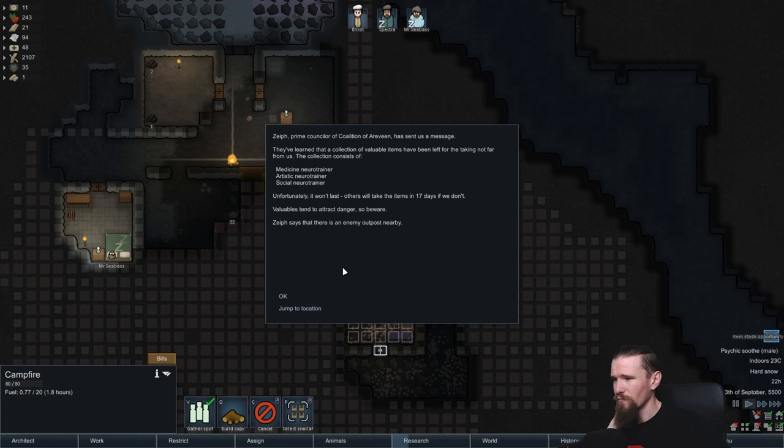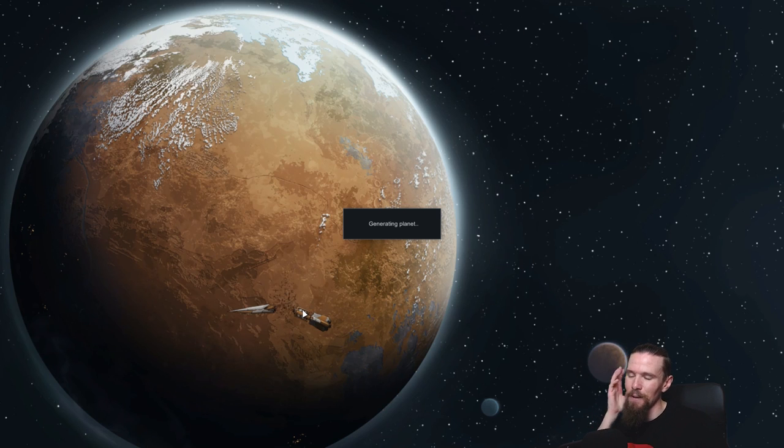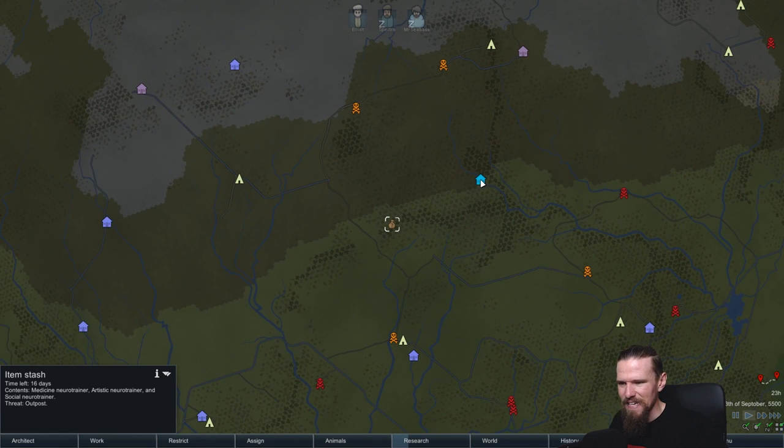Item stash opportunity - okay so this is another one that's popped up. We've got Zeith Prime Counselor of the Coalition of Arveen, who has sent us a message. They've learned that a collection of valuable items has been left for the taking not far from us - there is a medicine neurotrainer, an artistic neurotrainer, and a social neurotrainer. I'm imagining neurotrainers train your skills. Unfortunately it won't last long - others will take it in 17 days if we don't. Valuables tend to attract danger so beware. There is an enemy outpost nearby - I wonder how well they're protecting that stuff, because right now really the only person with a weapon is Elliot.